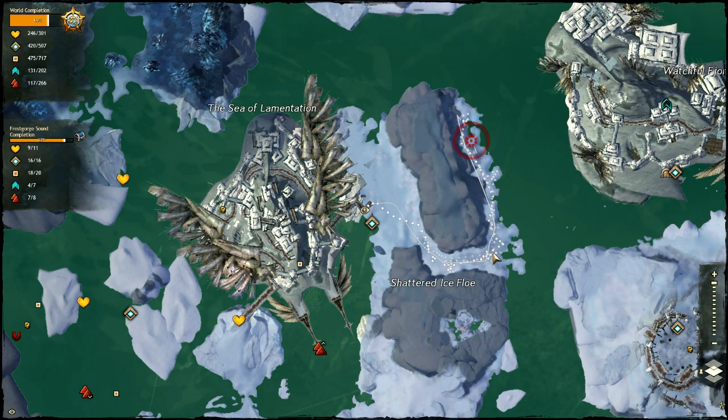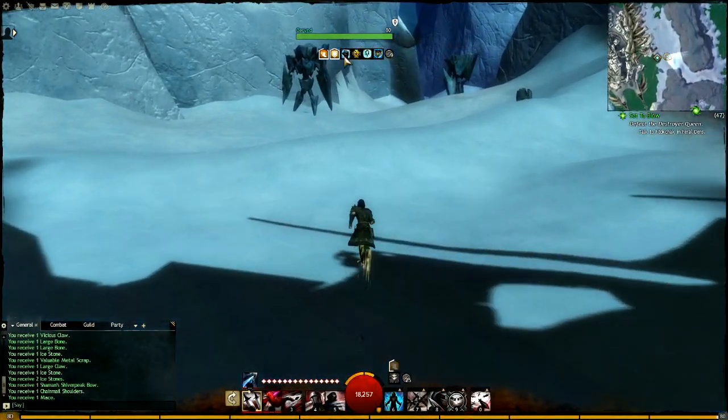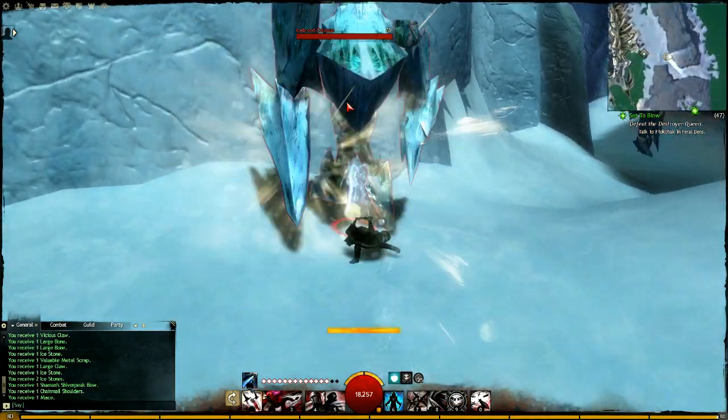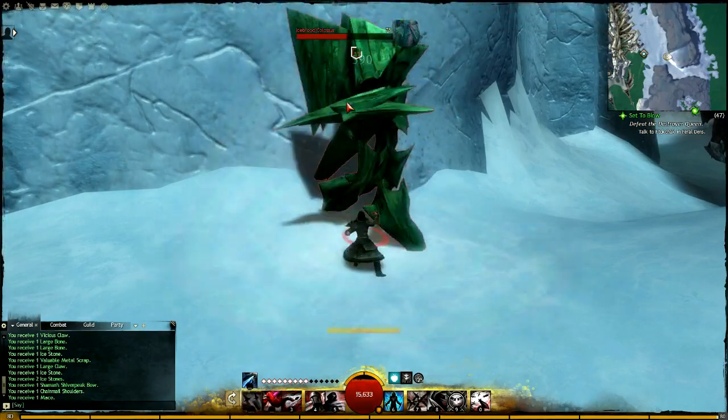Hey everyone, I'm Almar of almarsguides.com and this is my Corrupted Lodestone Frost Gorge Sound farming video. This takes place by the Ice Flow Waypoint in Frost Gorge Sound, right around the central area, and what you're going to be killing is Ice Brood Colossus.